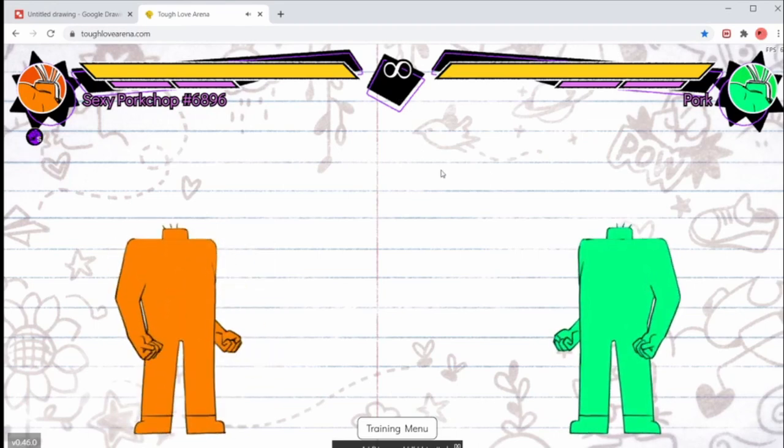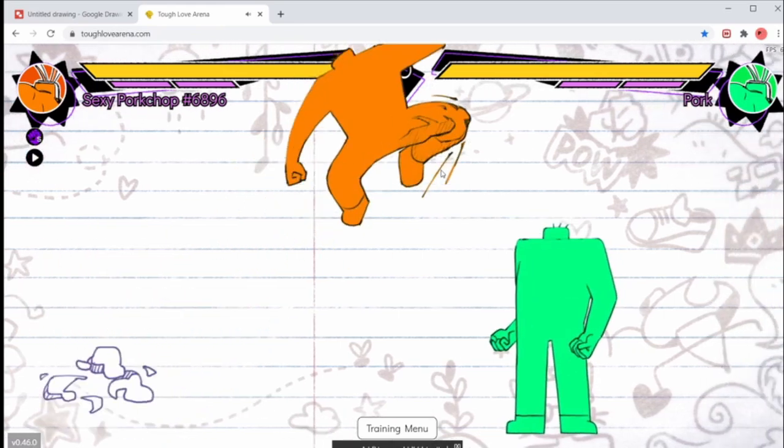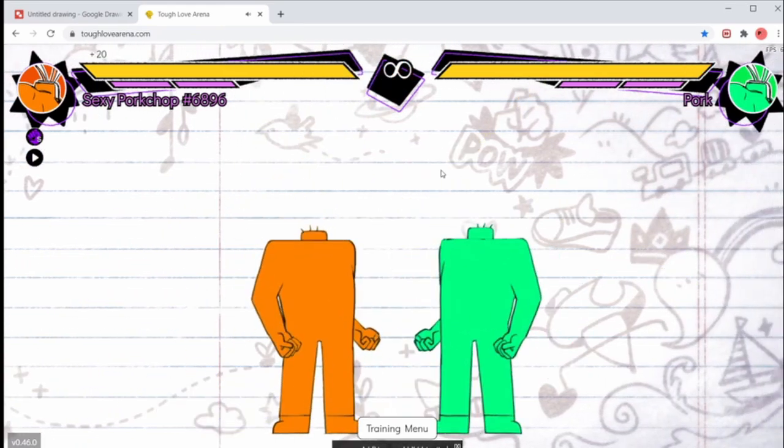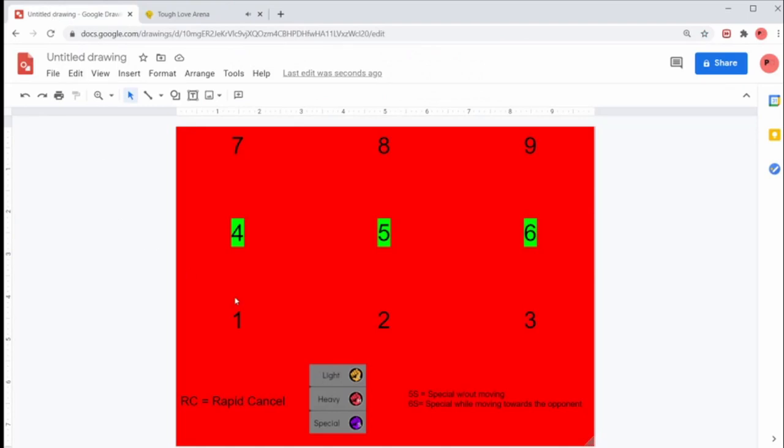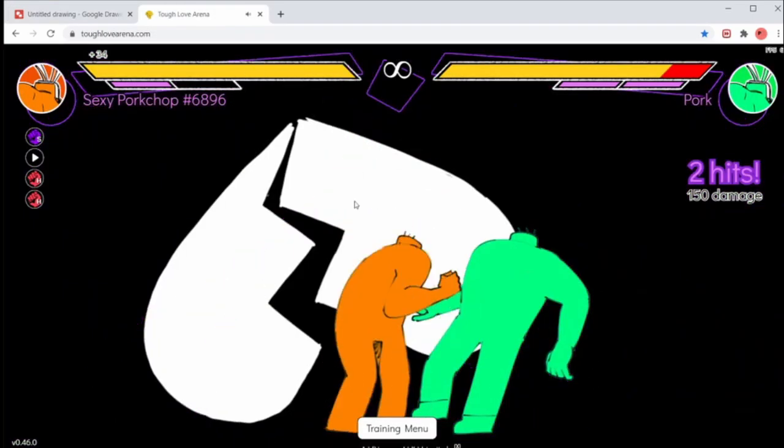5S with Pork is the throw, and 4S would be Chop. 6S would be while moving towards your opponent, which is the jump attack. So: 6S is the jump attack, L is lights, H is heavy, and S is special. And if I say C, I'm referring to Rapid Cancel, which is done by pressing 6S while you're in the middle of hitting an opponent with a move.